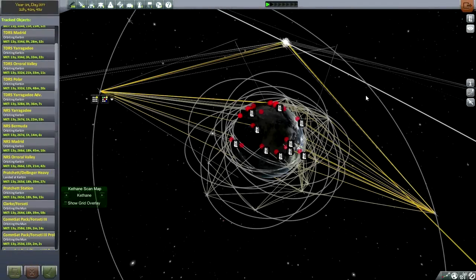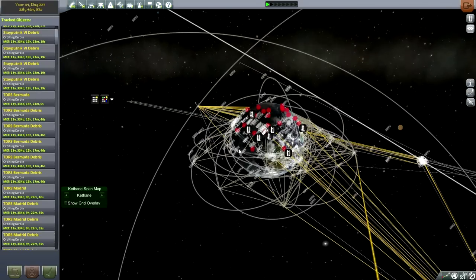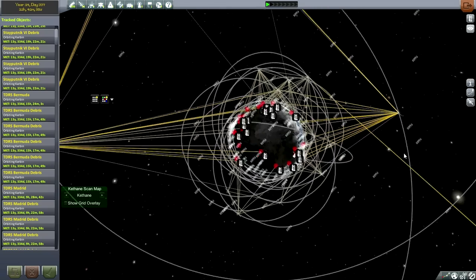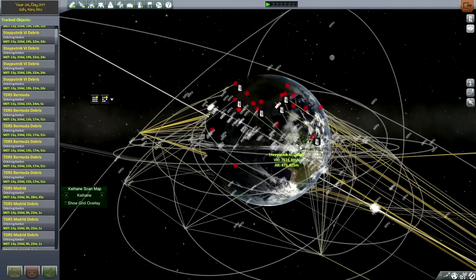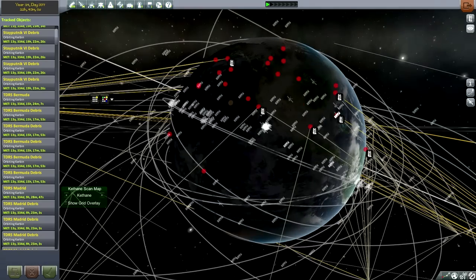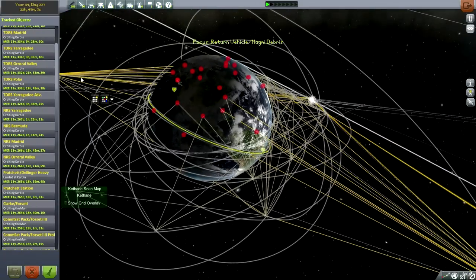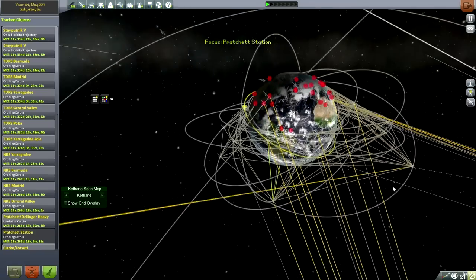Hello everyone and welcome back to my Realism Overhaul series in Kerbal Space Program 0.24.2. In this episode I hope to deal with one of the problems I encountered when I transitioned from 0.23.5 to 0.24.2 - not the weird debris I have from tanks and parts resizing, with 206 pieces of debris by the way. I want to focus on Practice Station.